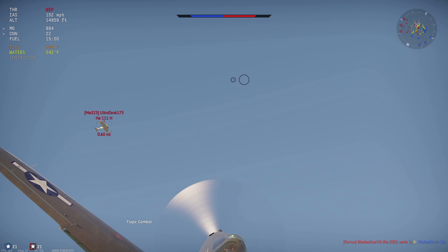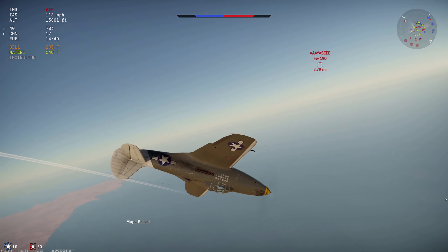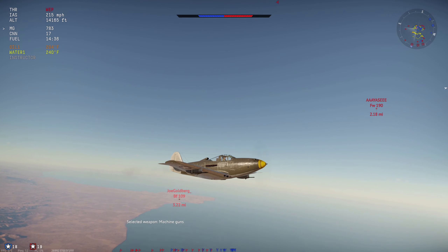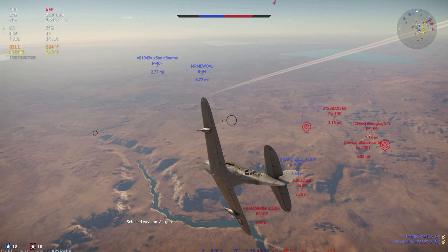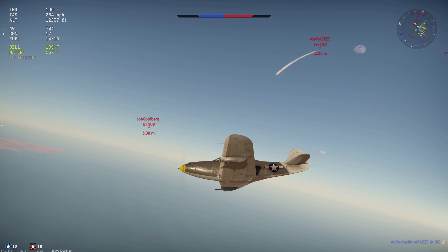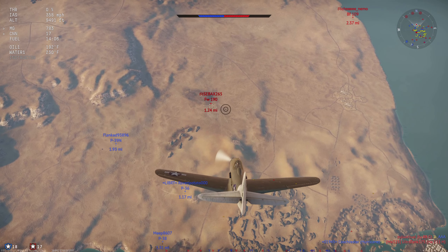Let's see if we can snag a third one — kind of scummy but okay. There's an Fw-190 coming in to assist that Heinkel, so I'm going to conserve ammo and break away, disengage. The Heinkel has a Hurricane on its tail anyway — either the Heinkel dies or the Hurricane dies. I already have two kills so I'm happy. Let's go after some fighters — bombers are low-hanging fruit. Kill assist on the Heinkel 111.